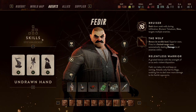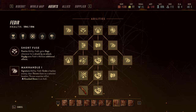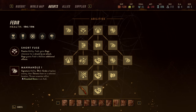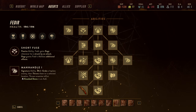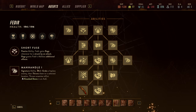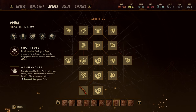Let's jump into his skills. Number one: his passive ability — Fedir gains Rage whenever he's struck by an attack, and Rage will have a secondary effect on most of his abilities. For Fedir, he is one of the few characters where you don't need to worry about him getting hit, because that is what makes him even more awesome in a fight.